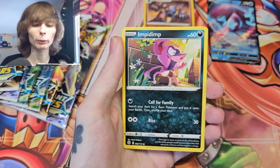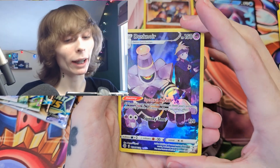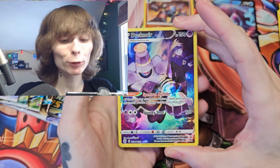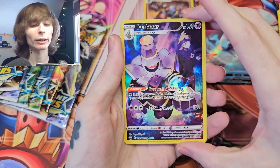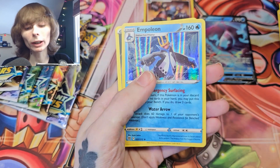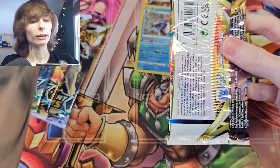I wanted to see if it feels as cool as I remember it. And we got a Dusknoir! Alright, we are off to a great start. We've got a holo and another holo — beautiful. The Trainer Gallery always looks good to me. And we got an Empoleon! Hey, I'm happy with that — that is insane.